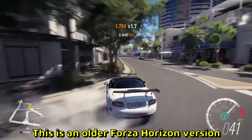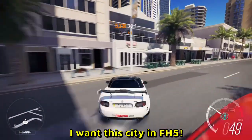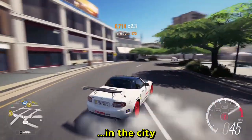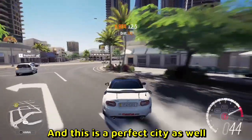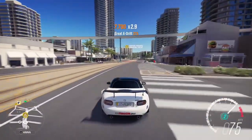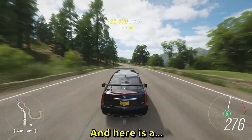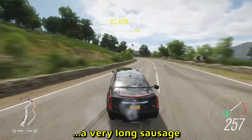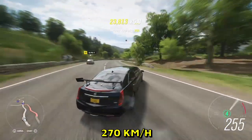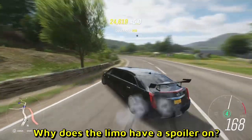BeamNG honestly looks pretty beautiful as well — looks lovely. Oh yes, this is the best-looking Forza city ever! This is an older Forza Horizon version — look at the city, I want this city in Forza Horizon 5. City drifting clips are the best — drifting with traffic in the city. This is a perfect city as well. A little Miata with the spoiler whipping it — this is beautiful. A Lambo doing a little flip and landing on the ramp.